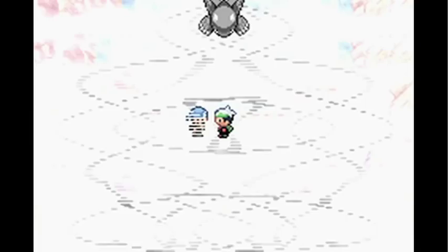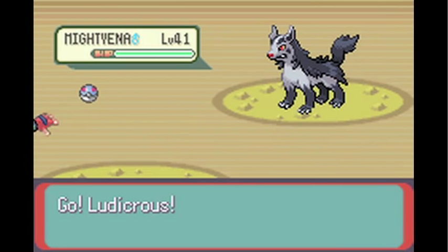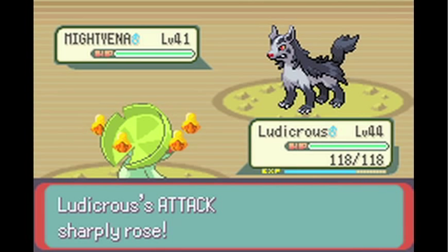Archie is actually quite easy to defeat. He's got the usual sort of level Pokémon — level 40s, that sort of thing — so he's not that bad. The move that most annoys me about Mantine is Swagger, because it gets your Pokémon confused and it's very annoying.